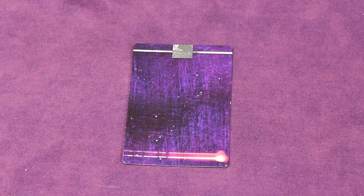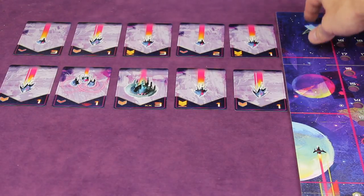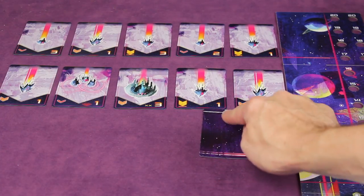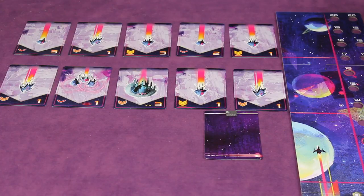Next, find the targeting computer card. You'll be using this to make measurements on the board throughout the game. At the top of the board you'll see two moon regions. Take five cards from the enemy deck and place them out along each ruler, so there'll be a total of ten cards. You'll want them roughly half an inch apart — you can use that small spot on the targeting computer card to ensure the spacing, or eyeball it if you prefer.